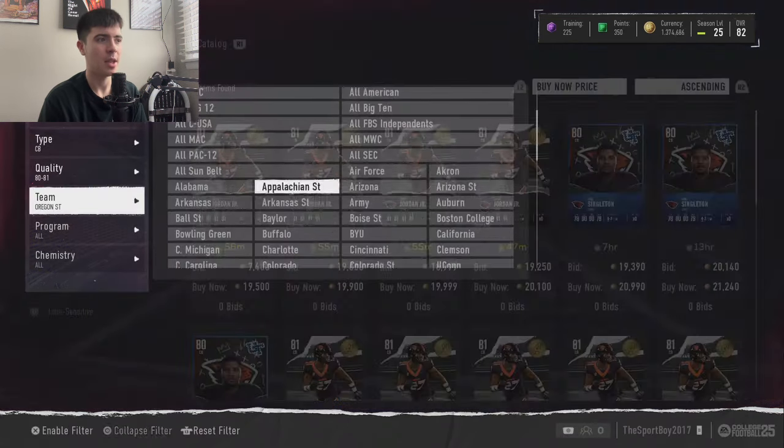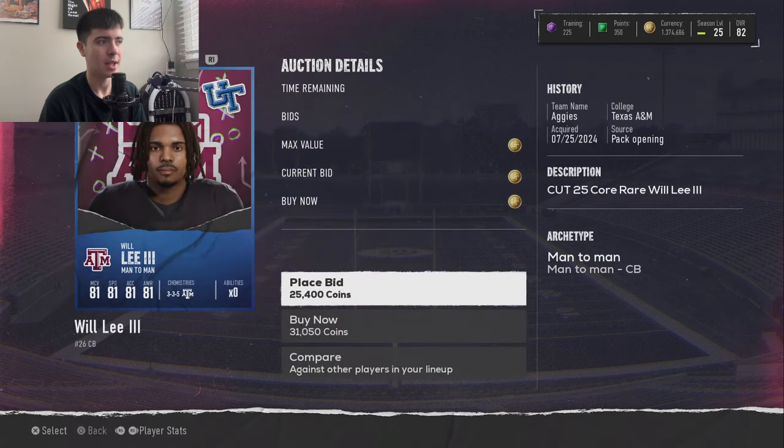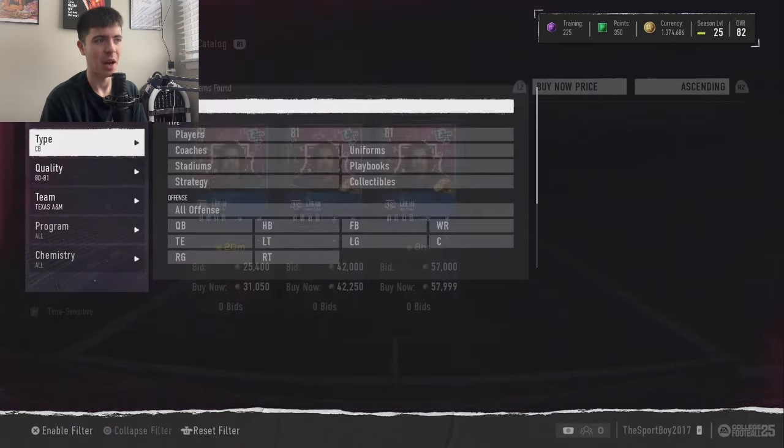The other corner comes from Texas A&M — Will Lee the Third. He's a man coverage corner and this card is a demon: 81 speed, 80 acceleration, 81 agility, 81 jumping, 79 play recognition, 81 man coverage, 76 zone, and 76 press. Look at that height — he's 6'3", a huge corner who's going to make plays on the outside. 81 speed is elite at this point in the game. If you run a man scheme, Will Lee the Third is your guy — an elite budget beast player.